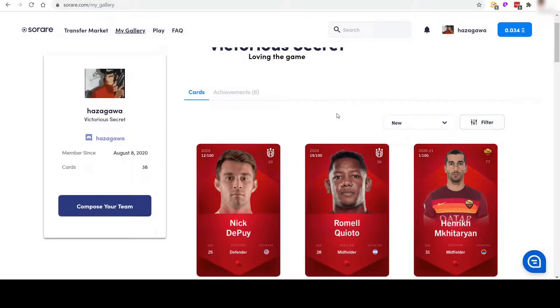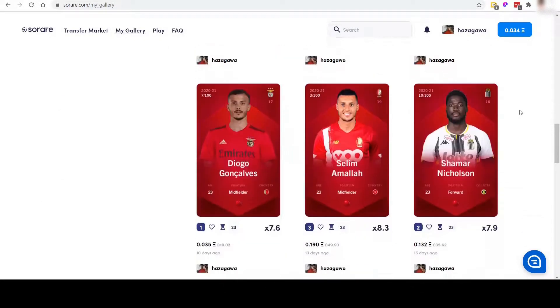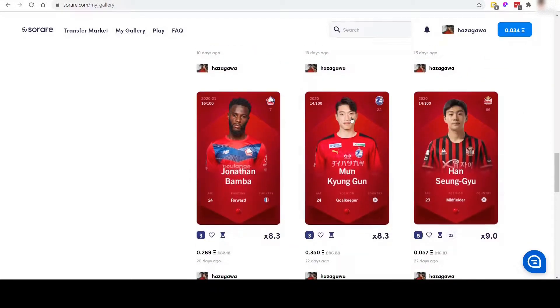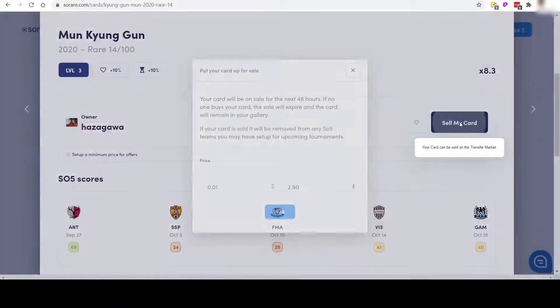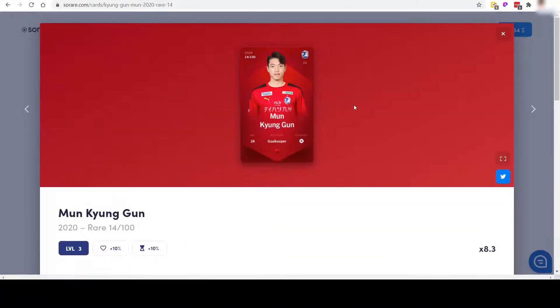You probably won't need the filters until you've got potentially 100 plus cards. Another thing you can do on here is sell cards. All you need to do is click on that player, scroll down, and click on the sell my card button.